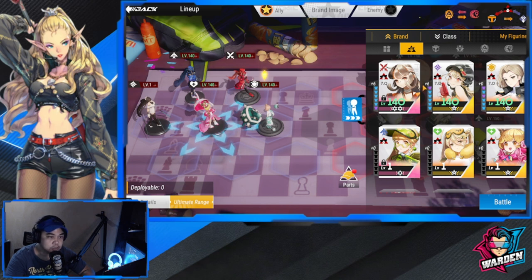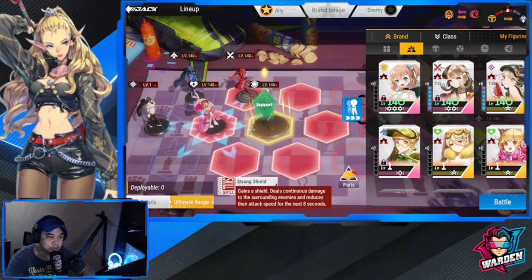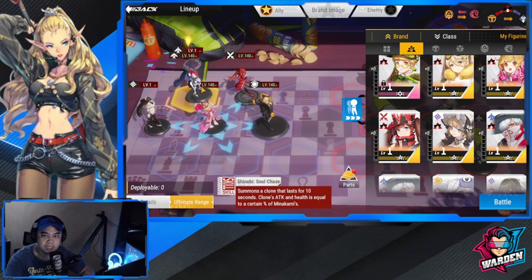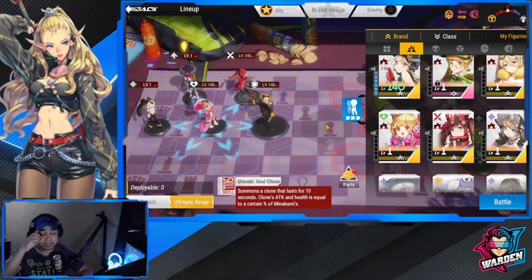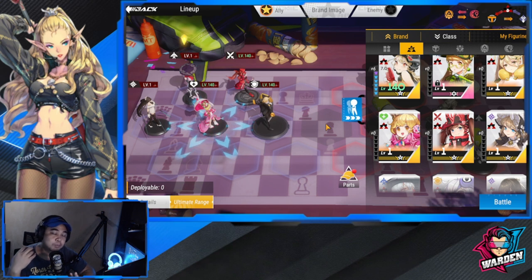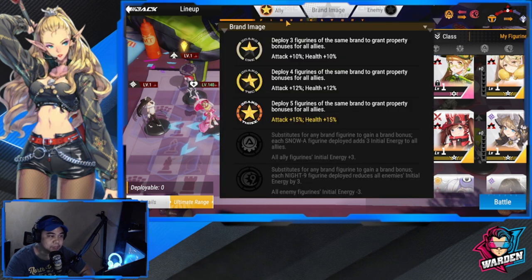Another option is to replace Ri with Minakami — Minakami is actually good for PVE as well as PVP. That's your Let's Red team. If you don't have some of these and want to bring other factions, that's fine — just limit your same-faction figures to four or three so you can still benefit from the deploy three figurines buff.